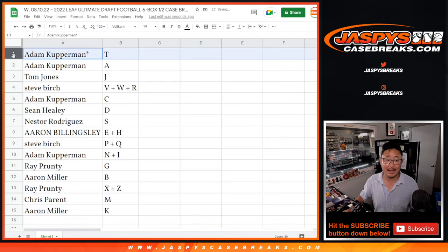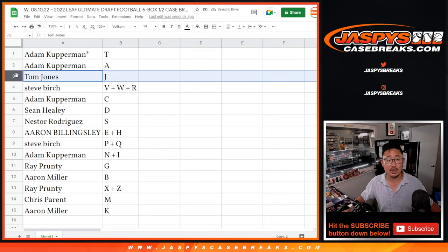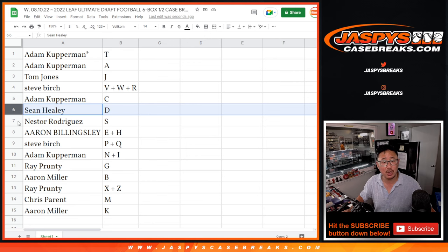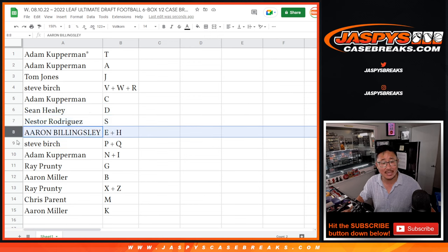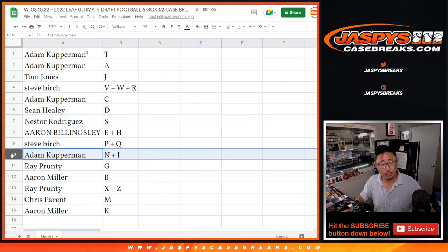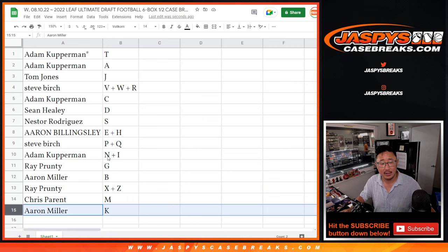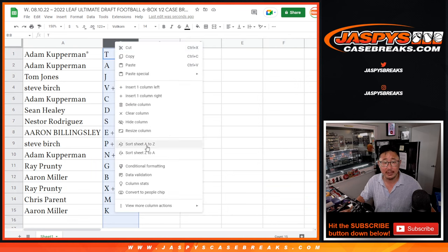Adam with T, N, A. TJ with J. Steve with V, W, R. Adam with C. Sean with D. Nestor with S. Aaron with E, H. Steve with P, Q. Adam with N, I. Ray with G. Aaron with B. Ray with X, Z. Chris with M. Aaron with K.